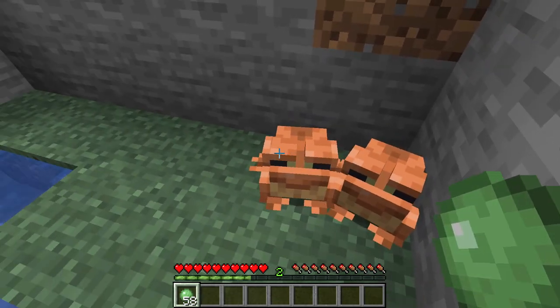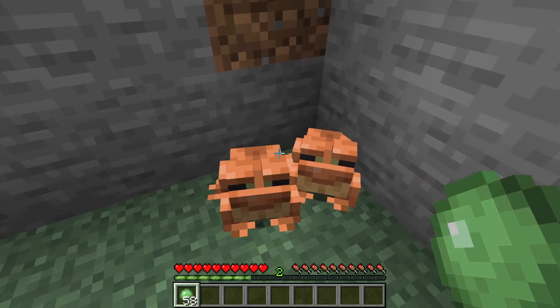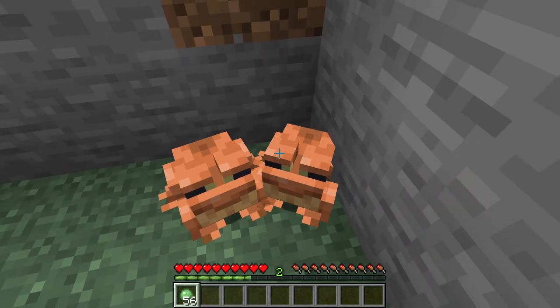What you want to do is get yourself two frogs and get yourself two slime balls. Give one of the slime balls to one of the frogs and one of the slime balls to the other frog. And then these frogs will start breeding.